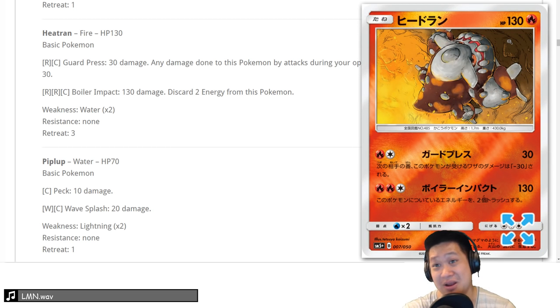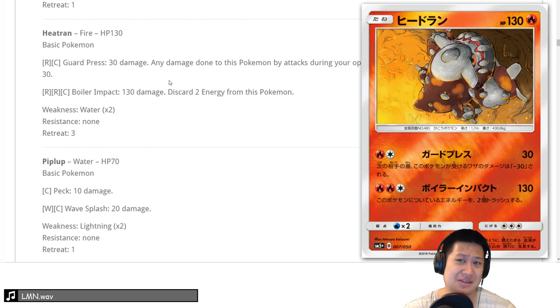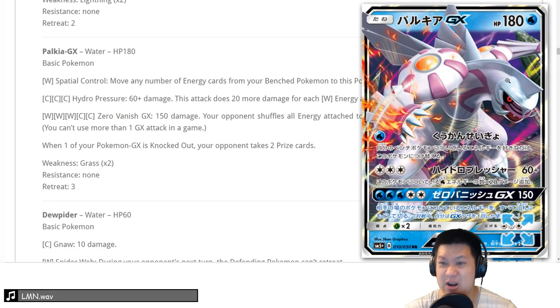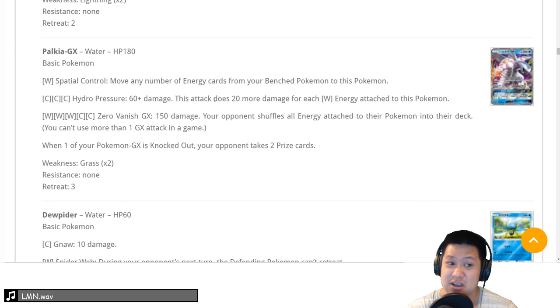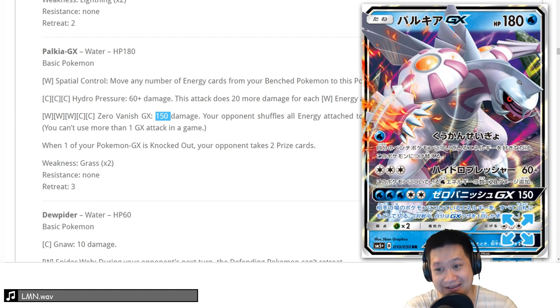Heatran — discards two energies for a two-shot. Other things do that easier. Moving on. Water Palkia — the dragon one, you can use Aqua Patch. The problem is it's only a two-shot with Hydro Pressure: every water energy is 20 more damage, so fully loaded that's a two-shot. You have a problem with Xerneas and Eevil Tail — 180 HP. Big expensive GX which is strong. Its GX attack is 150 and shuffles all energies on your opponent's side back into their deck — great, but opponents can recover since it's not discarded. We'll give it a 3.